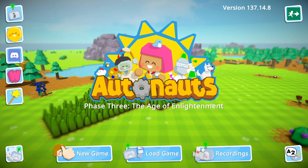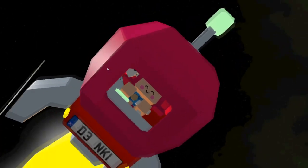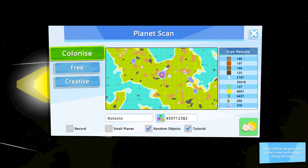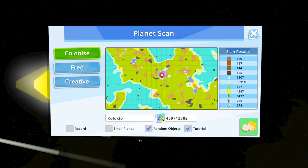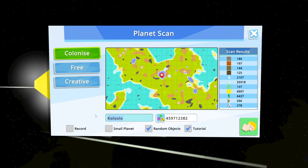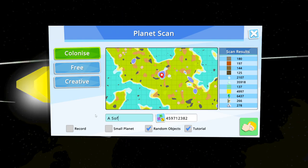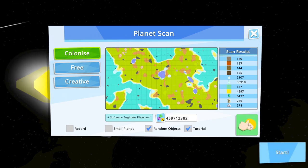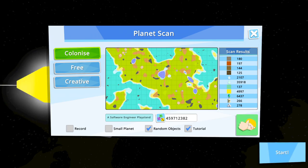Hello, welcome back to Software Engineer Plays. Starting a new series today in this game called Autonauts, which is a town building game that allows you to write code to automate little robots to do tasks for you. Let's go ahead and start a new game — this is the first time for me. We'll go with the Colonize game mode, which will let us meet official targets and unlock new technology along the way. We'll call this 'Software Engineer Plays.'